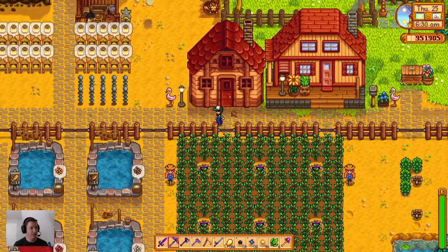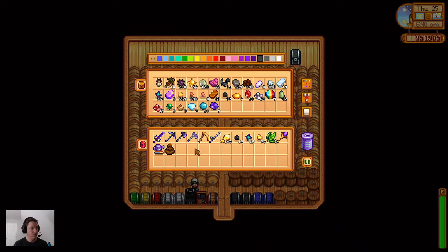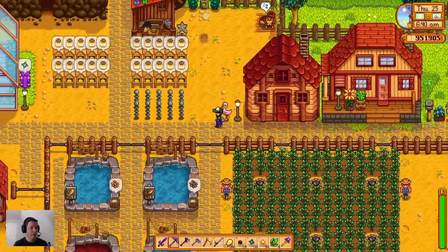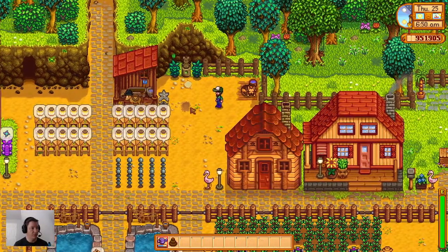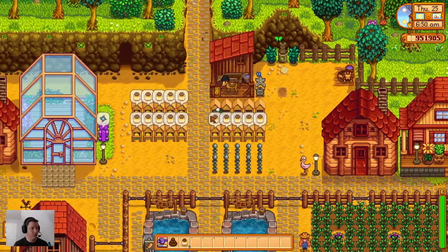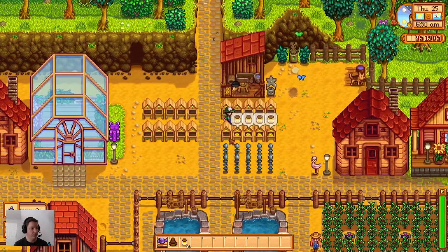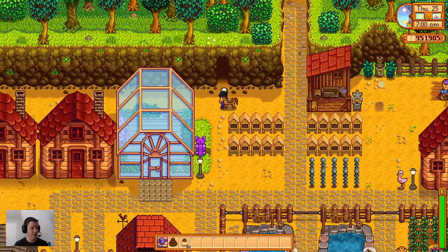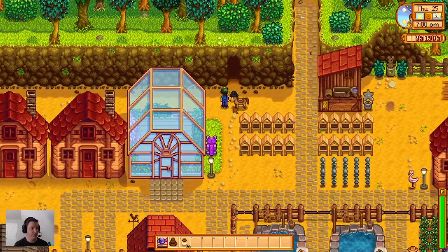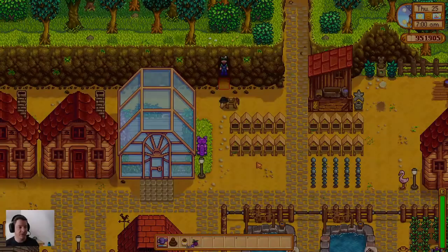So we got our tea leaves. Another thing I want to do today - I already have the stuff I was going in there for, which is to do some smelting. Another thing I'm thinking about doing today is going to the desert and getting the Statue of Endless Fortune.